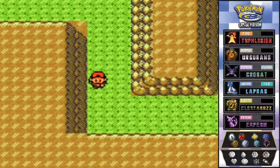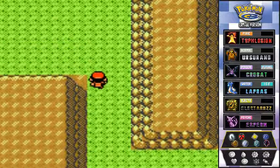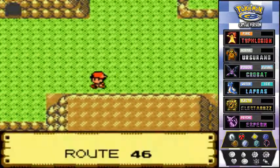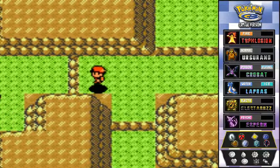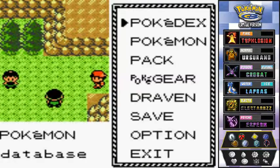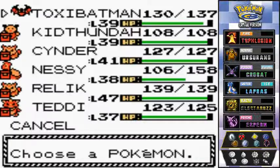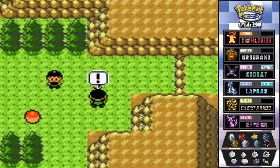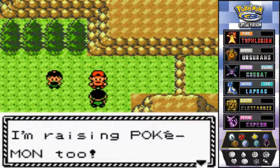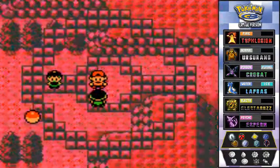If I go down right here — no no, that's somewhere else. We go down right here and we will be battling some trainers again. Stay with Toxic Batman — he needs to get to level 40. Bring it on!